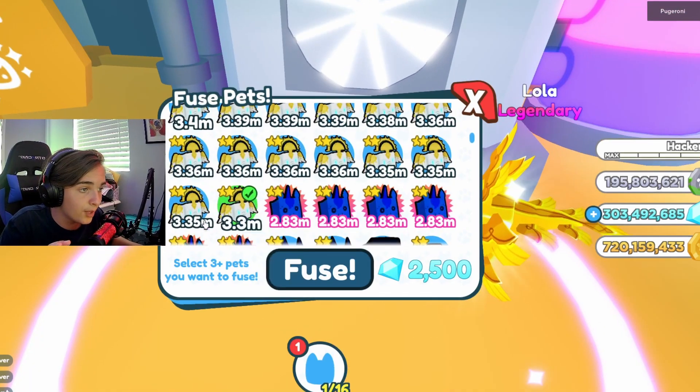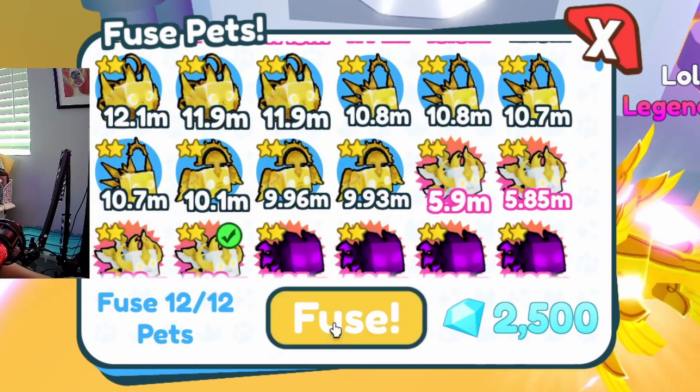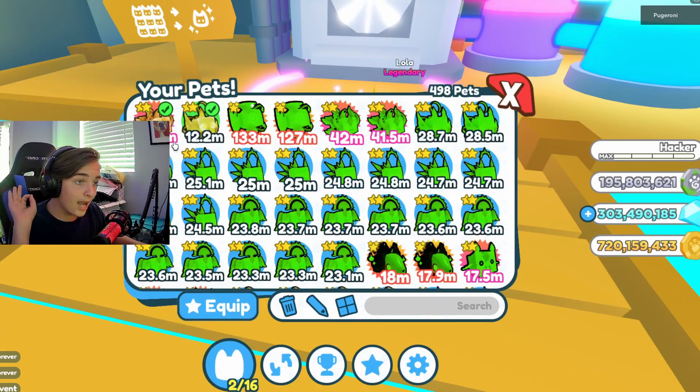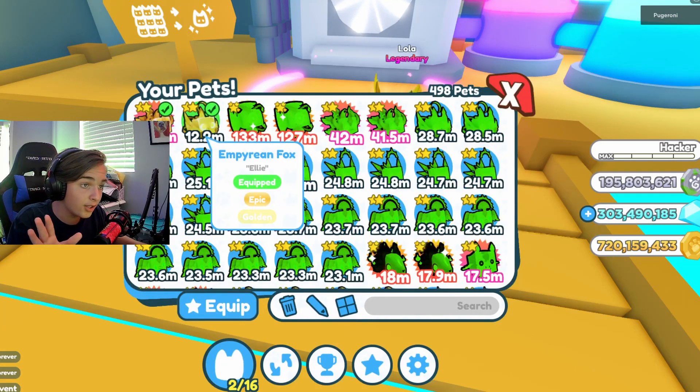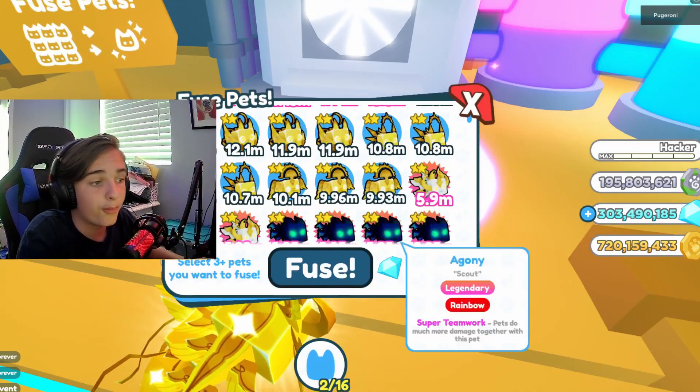This time let's do four snakes and six stallions, a fox, and a dragon. Fuse! I actually just got a golden empyrean fox — not bad at all, not complaining. That works pretty well!